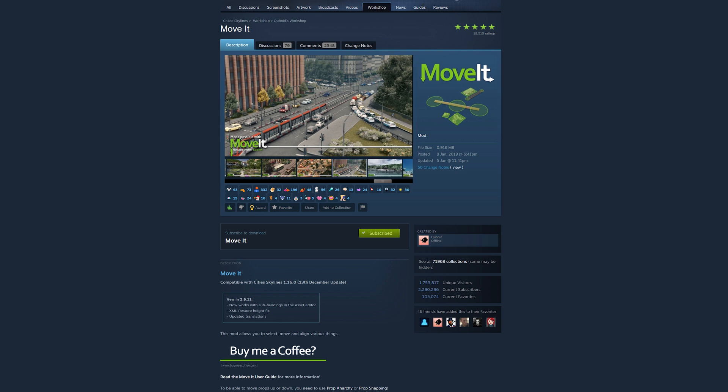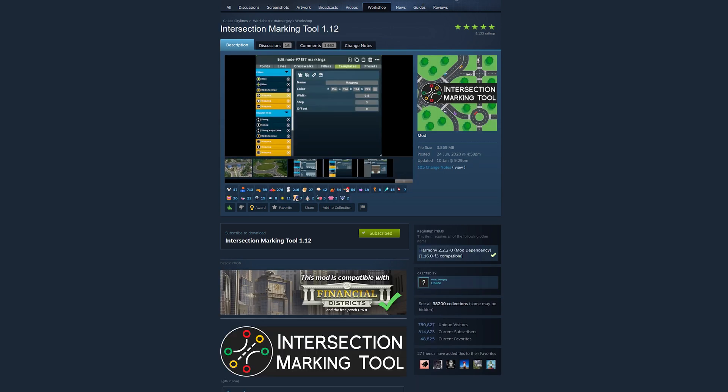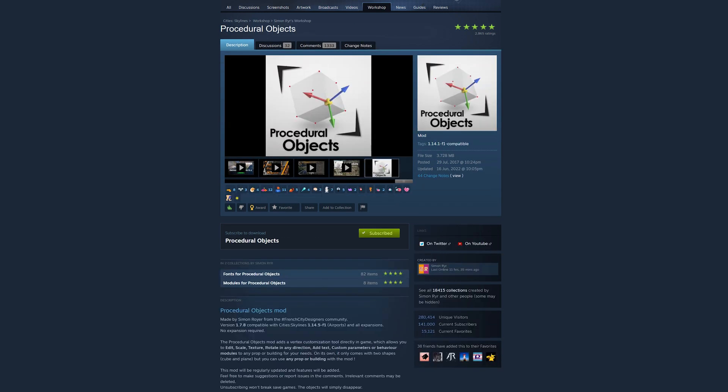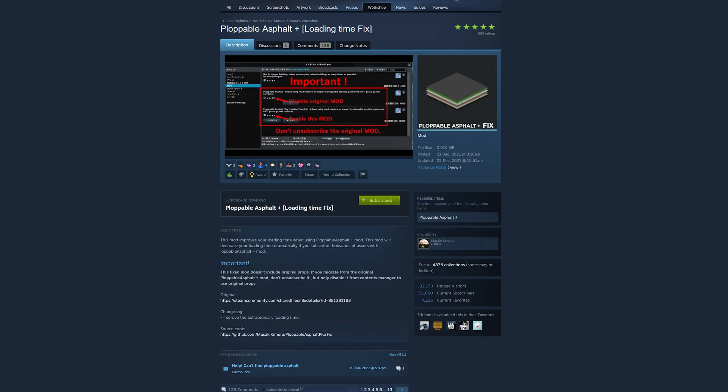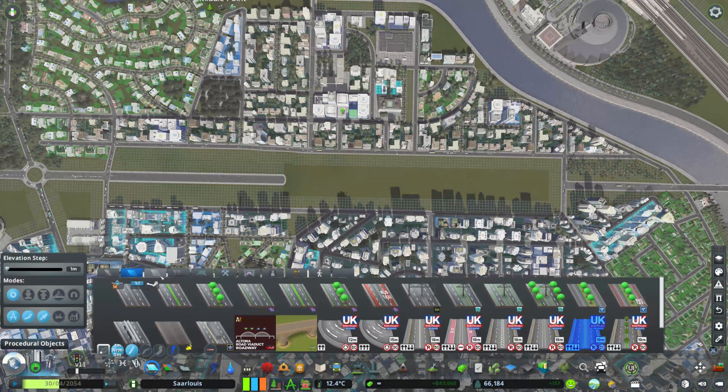First, let's check out all the mods you need to subscribe to: Move It, Network Anarchy, Node Controller, Intersection Marking Tool, Traffic Manager President Edition, and then Procedural Objects together with Plopable Asphalt. Or instead of those two, you can subscribe directly to the Crossing Decal by Avania.